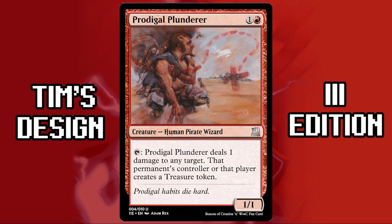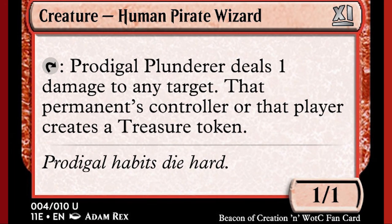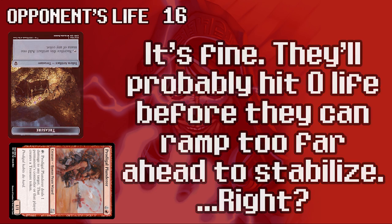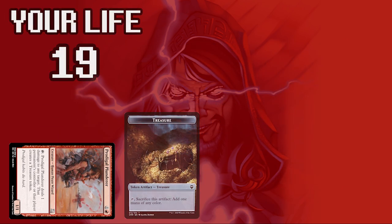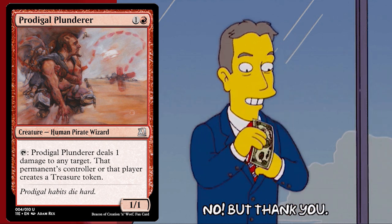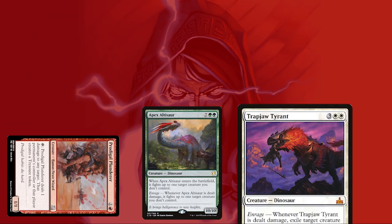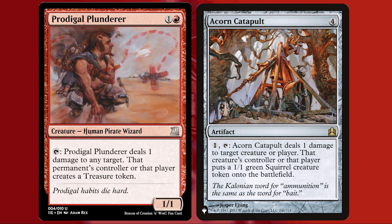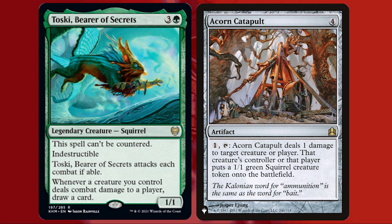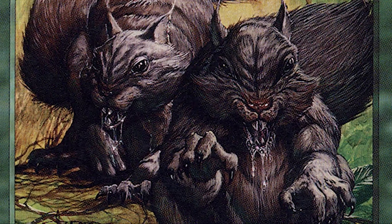My third edition is Prodigal Plunderer. Prodigal means someone who's spending lavishly. Tap: Prodigal Plunderer deals one damage to any target — that permanent's controller or that player creates a treasure token. It's either helping an opponent out, or it could be used as red ramp just by hitting yourself or one of your creatures. What red does is a lot of 'do something now, who cares about the future?' Your opponent might say, if you shoot me, I won't attack you. This works really well with enraged dinosaurs — you're enraging your dinosaur and getting treasure. I was inspired by Acorn Catapult. We need more squirrel-type stuff.